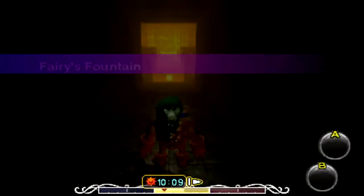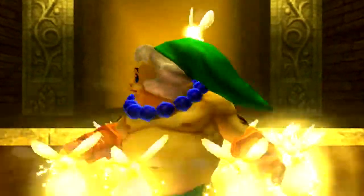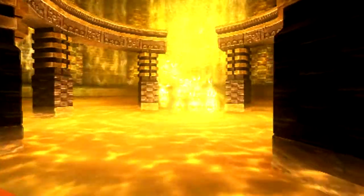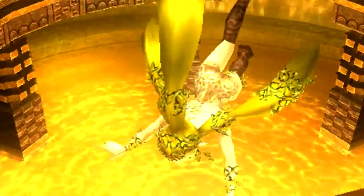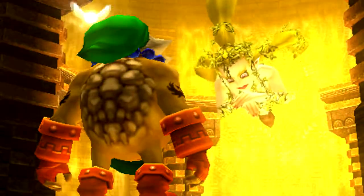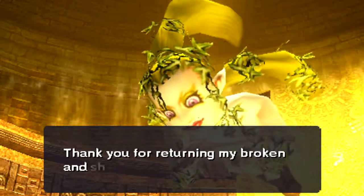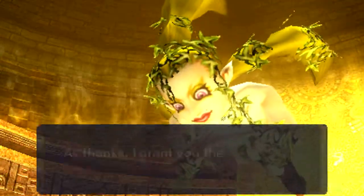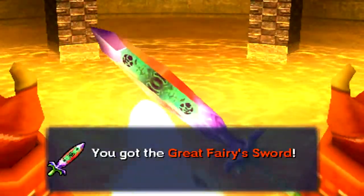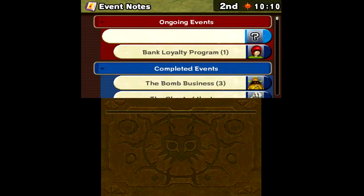The first thing we can do, now that we have all 15 Stray Fairies from Stone Tower Temple, is head over to the Great Fairy Fountain of the Ikana region. We've got a golden Great Fairy — I don't think we've seen that in other Zelda games. She says: 'Compassionate young one, I am the Great Fairy of Kindness. Thank you for returning my broken and shattered body to normal. As thanks, I grant you the Great Fairy Sword.' And, ladies and gentlemen, we get the Great Fairy Sword — it is a very powerful weapon.